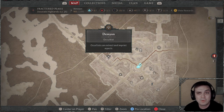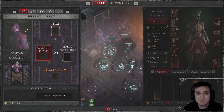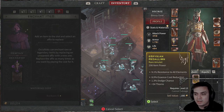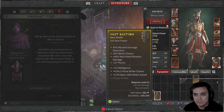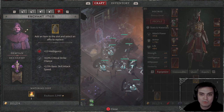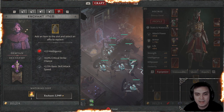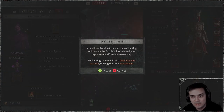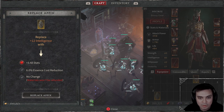In order to re-roll, you'll need to find the Occultist — I hope I pronounced that correctly, I'm from Ukraine so I sometimes mispronounce things. Speak to him, navigate to the Enchant Item section. In my case I want to do the shield because it looks like a pretty good one, and I'd like to re-roll the Intelligence affix, so I'll click that and click Enchant.